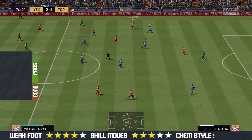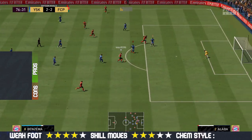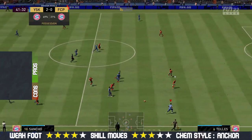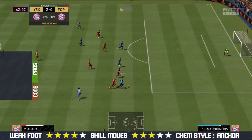Before we jump into the pros and cons — for the best chemistry style to use with him, you can use any chemistry style you'd like. But for me, if you want to use him as a center back, I think you should go with the Anchor chemistry style, which increases his base defending as well as his physicality in game. Now let's move on into the good things about him.